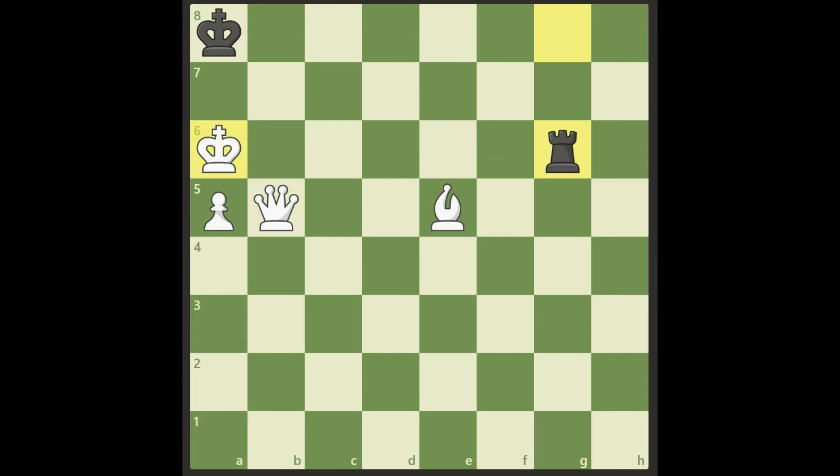All right, here we go. Look at this — we can still win with a bishop and a pawn, but not if the pawn stays on the a-file. It has to be on the b-file to be able to win; otherwise it's a draw.